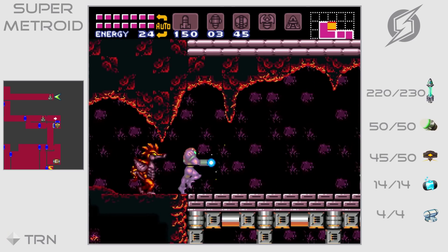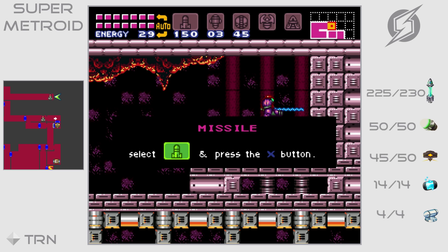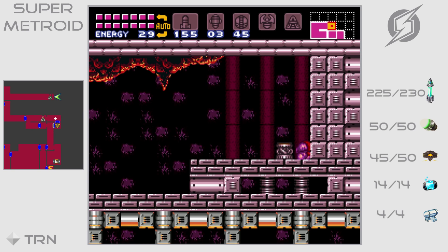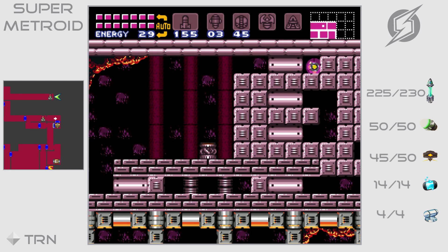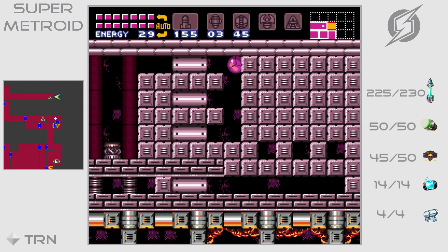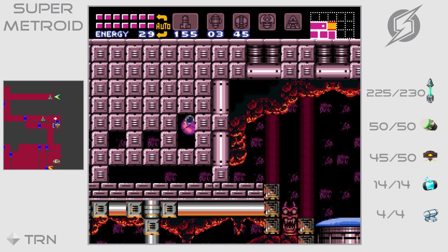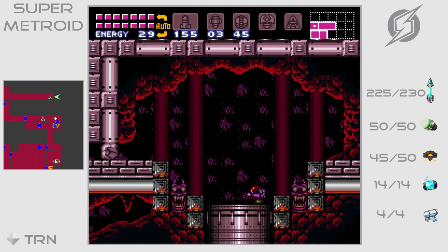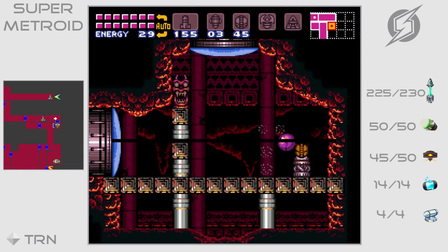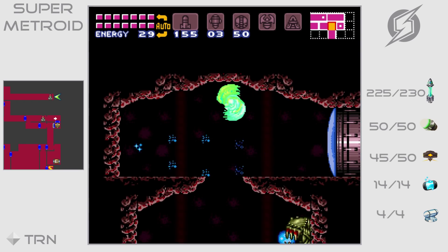Now we're almost at my favorite part of the game. There is a little repeating circle here — you'll see in a second. And I love the way the developers actually thought of making this little area here. Now if you walked down from below here, you would be able to get past that block there. But we just use a bomb when we get from the top, and then we will bomb that place from above as well and get the items.